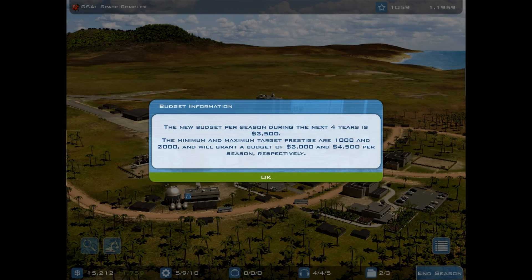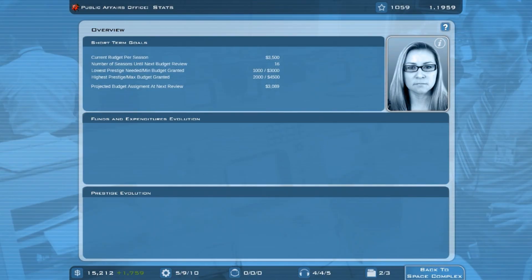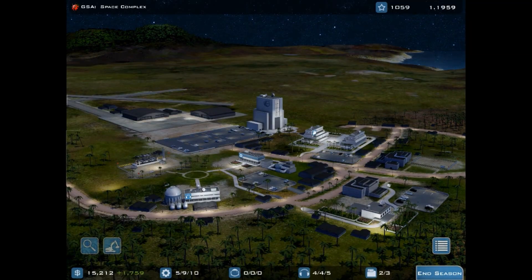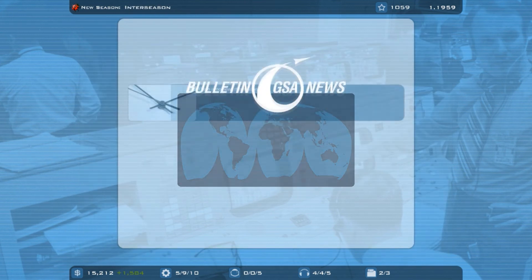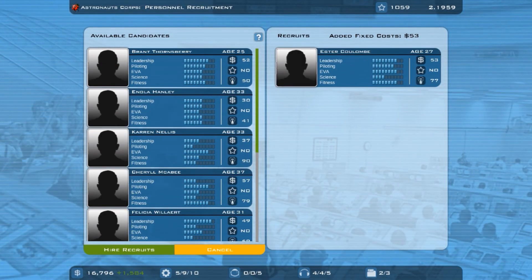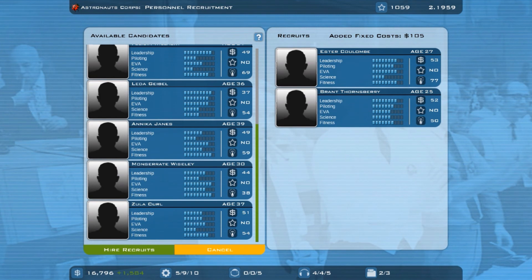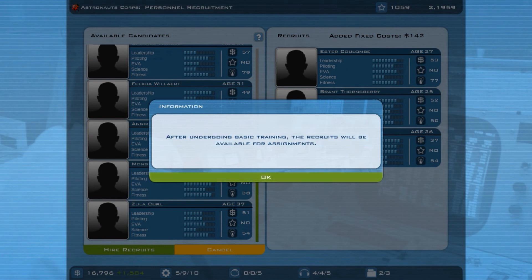Proceed. Okay, I'm back into the money. Highest prestige slash max budget granted is 2000 next time, so we'll try and get up to that. Proceed, and let's hire some astronauts shall we - him, not her, him, not her, and I think it's a her. Hire recruits, yes.